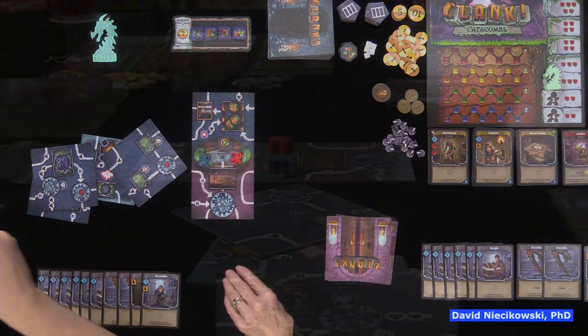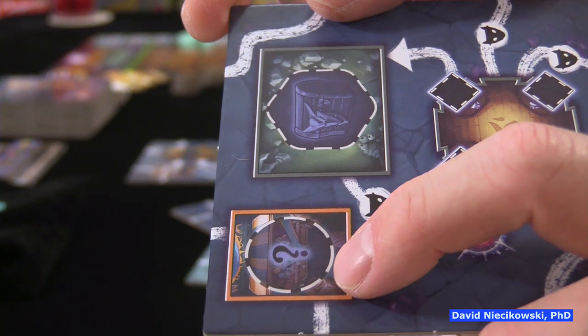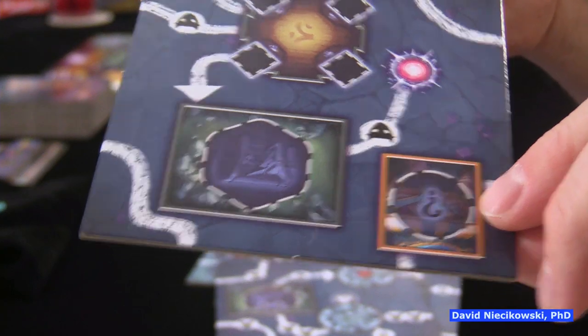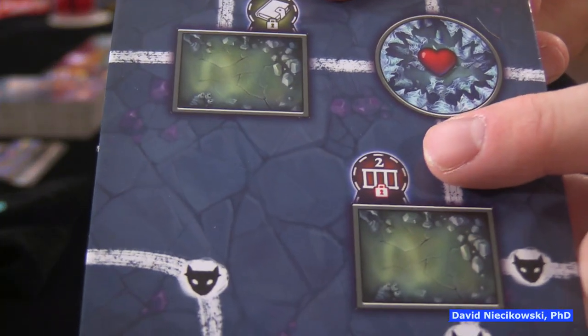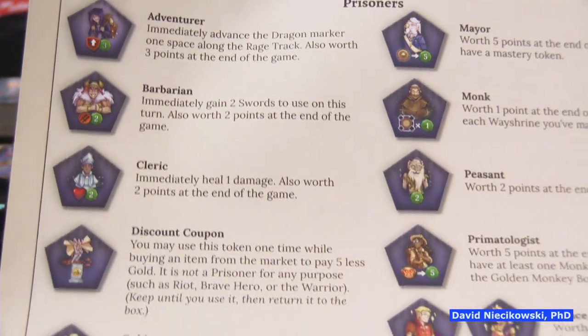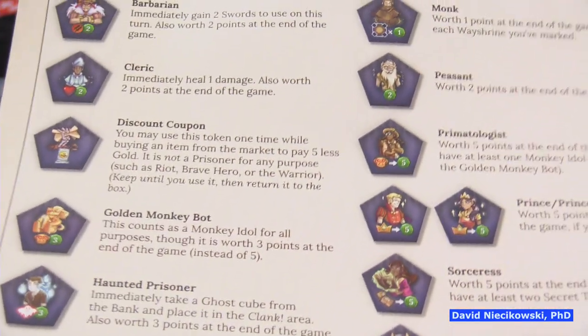Minor secrets work as before — you flip the token up and you can return to that room on a different turn to get another one. You only have as many minor secrets as the draw pile allows. There are also prisoners: if you use a lock pick you can rescue prisoners, and they are all beneficial, increasing your scores and giving you abilities. Prisoners will be explained as they're revealed during play.